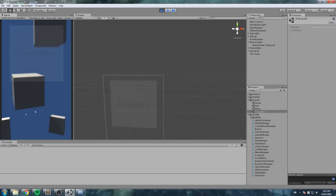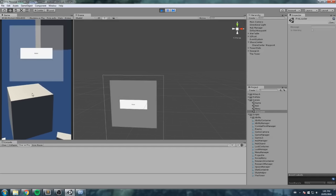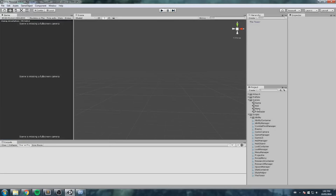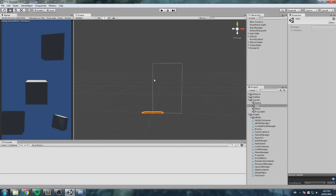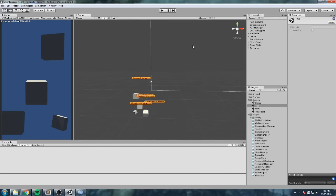We can now proceed to coding our hub objects. We have the shop center, the war table, the tower stats, and the research tab. We're going to go in order from easiest to hardest. The easiest one we're doing today is the war table. What can we do with the war table? Start a game — as simple as that. The only thing that differs between starts is the difficulty: four different buttons, each launching a different difficulty. We need to write code to support that first.